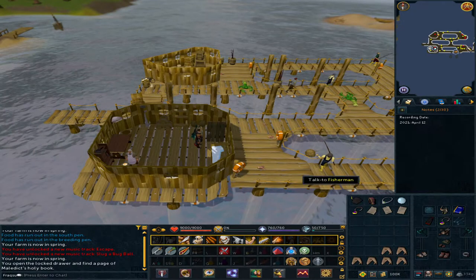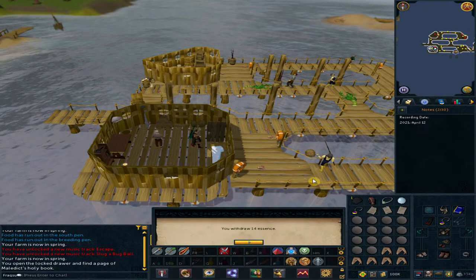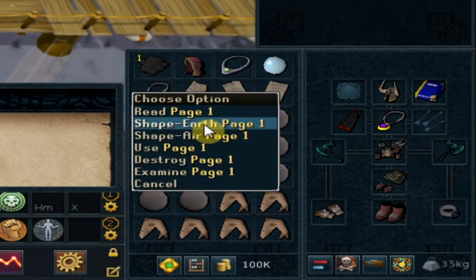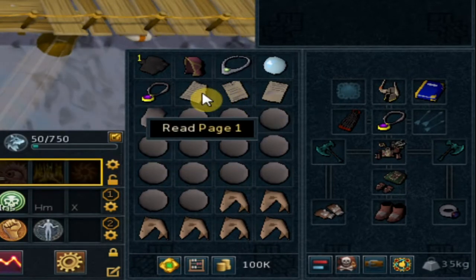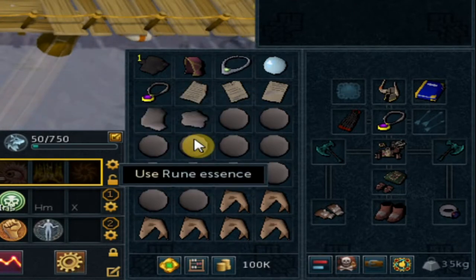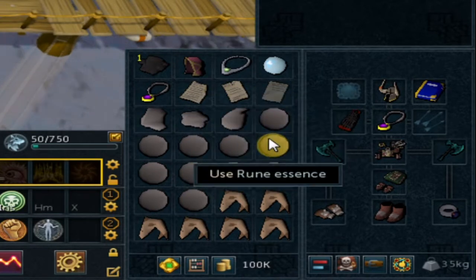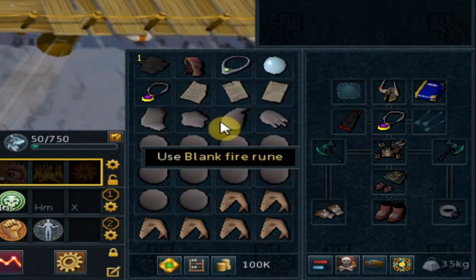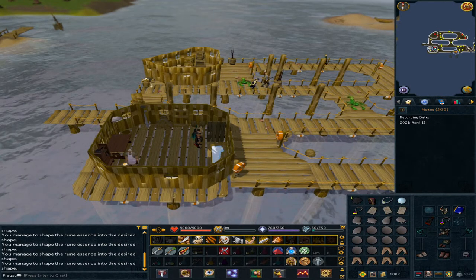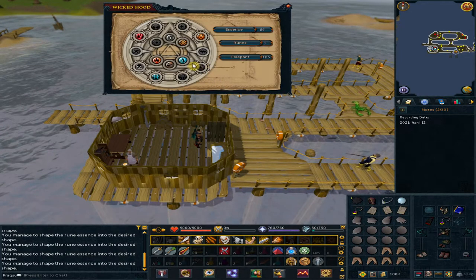We are done with the puzzle. From your inventory, draw some essences from your wicked hood. Right click page 1, select Shape Earth. Right click page 1, select Air. Right click page 2, select Fire. Page 2, Water. And page 3, Mind. Now we need to head to all of the altars, so activate your wicked hood and let's start with the air rune altar.